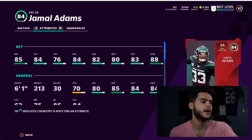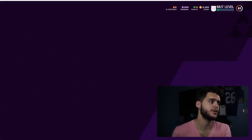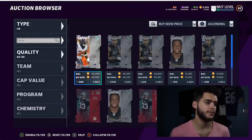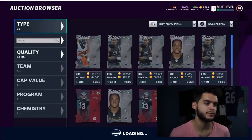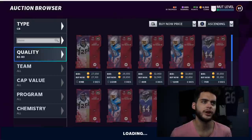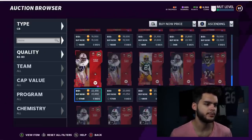His team of the year card always goes crazy. He has 85 speed, 84 acceleration, 84 play recognition, 82 pursuit, 80 man, 83 zone, and 88 hit power — he's a freak. Powered up he'll have 89 hit power, 84 zone, and 86 speed — one of the fastest and hardest-hitting safeties with good zone coverage. Some team builders may be better now, but Jamal Adams powered up all year is super solid. If you need coins, use code poodle.